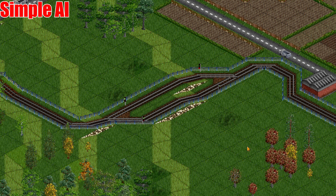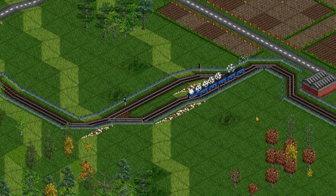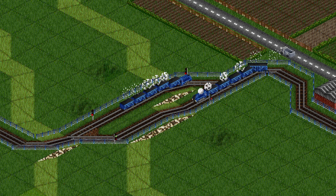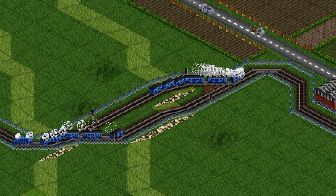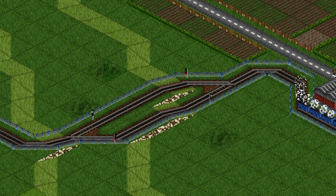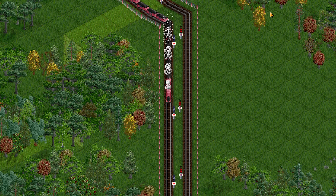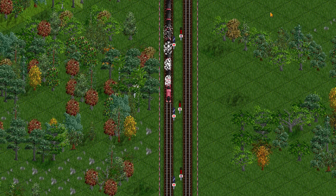The first thing you might notice is there aren't many junctions. A lot of these lines, even dual track lines, go up and down connecting stations end to end. This simplifies the railways — the AI can get a route running without worrying about junction complexity. Some more ambitious AIs build single track lines with passing places, which are essentially two junctions at either end. Simple, but effective — though not as effective as a full dual track line.